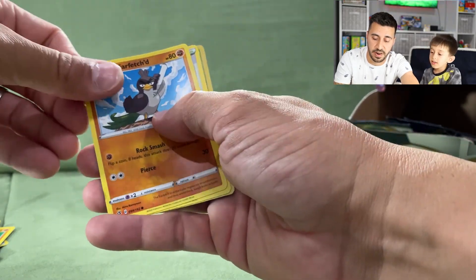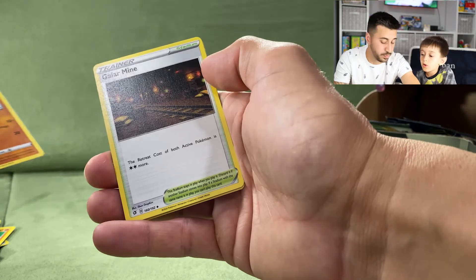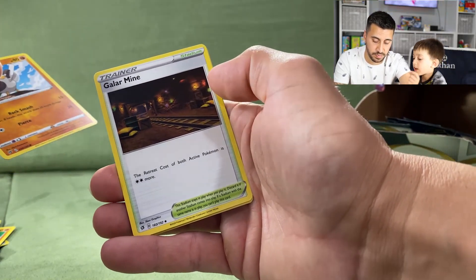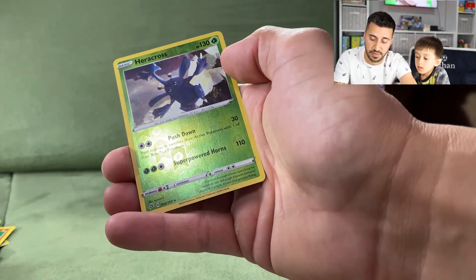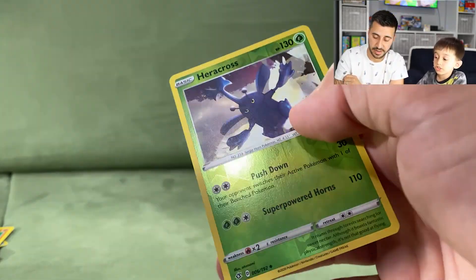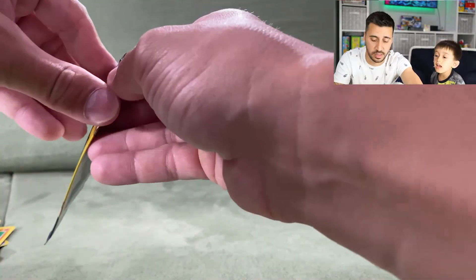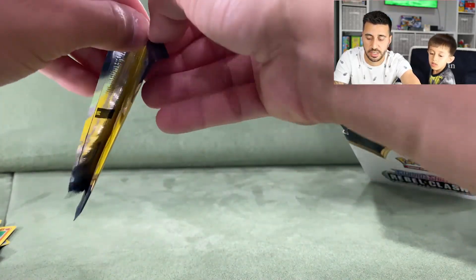Next pack: a Galarian Farfetch'd, a Galarian Mine, and a reverse holographic Heracross. It's a shiny-looking card!